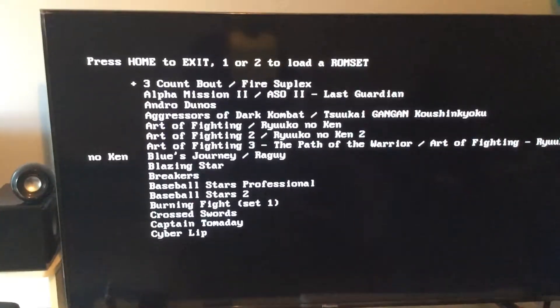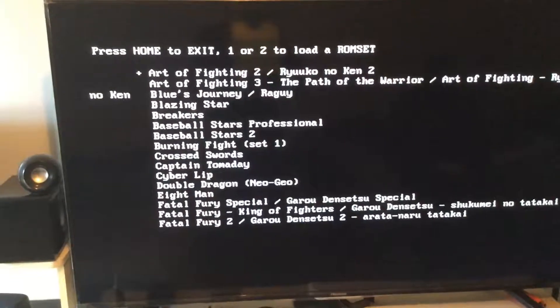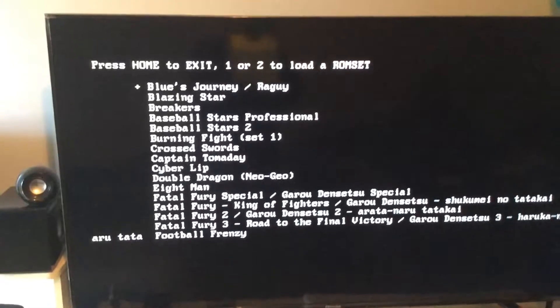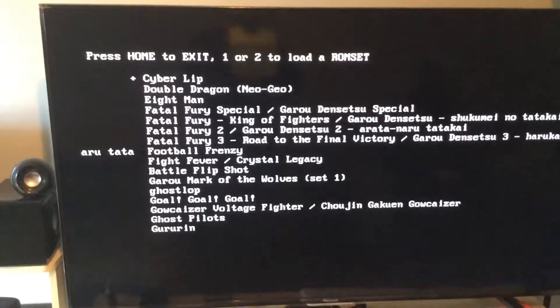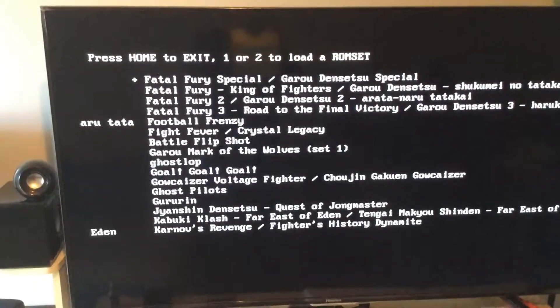From here, you just use the D-pad on your remote to scroll up and down, and there are pretty clear cut instructions there at the top for you too, but that's if you have the Wii remote. If you're using the classic remote, you just press A to pick a game, or press the home button to exit as usual. So we're going to click on — let's try some Fatal Fury Special here, just go down to Fatal Fury Special and press A.